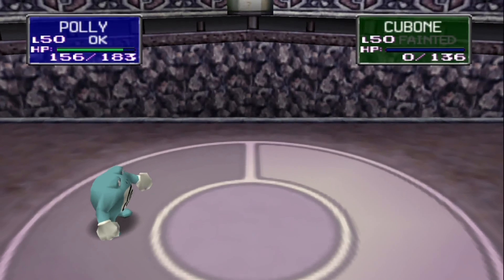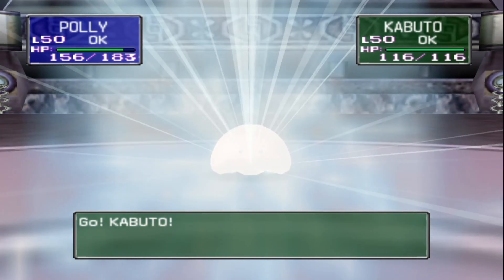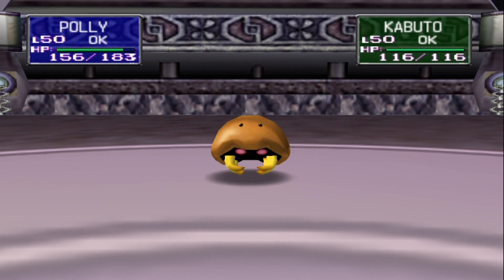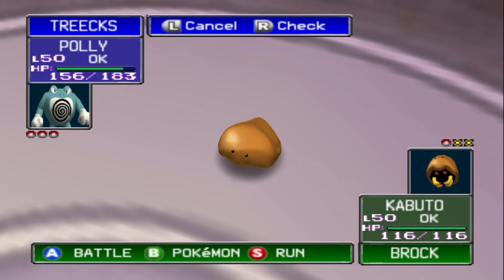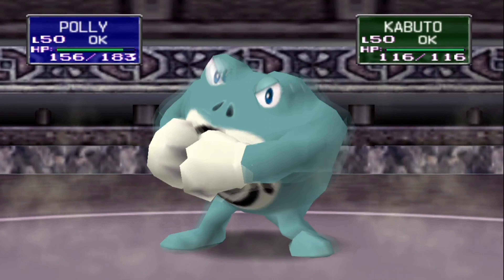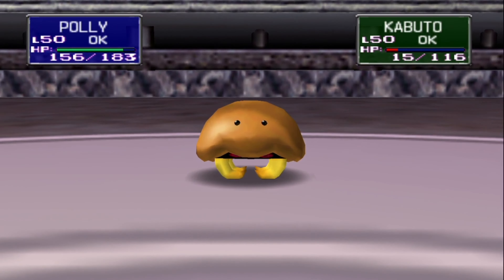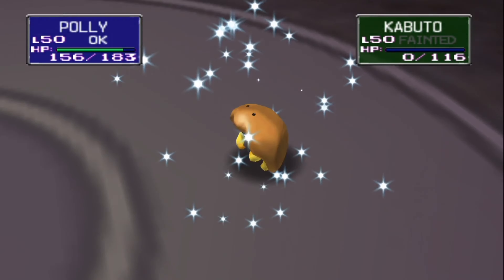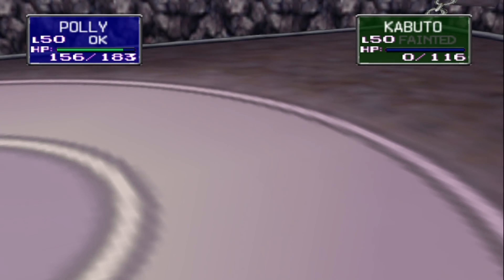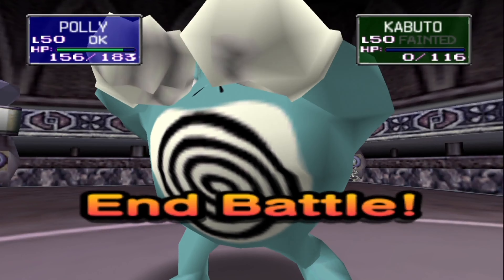You're part Rock-type, so Submission should work against you. Submission going down! And there we go — down! That didn't take much! Even the second time, Brock was no match for me. Give me that Boulder Badge.